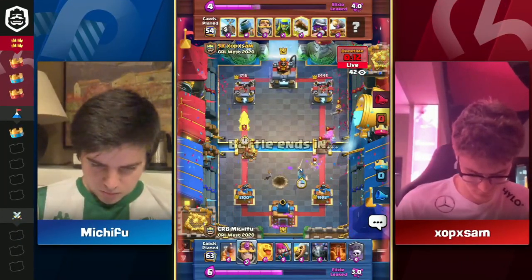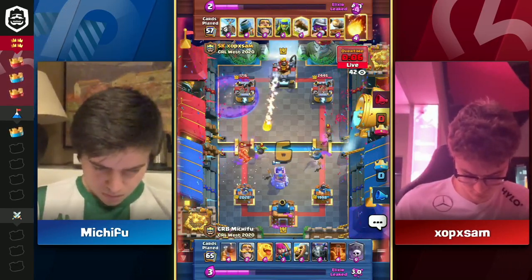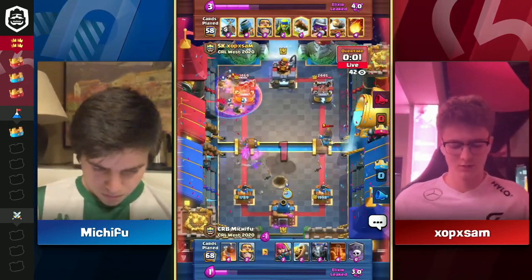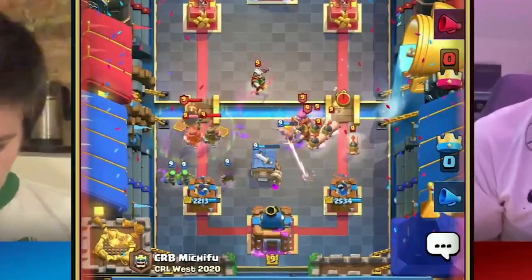Skeleton Barrel number one on the right-hand side — will he do another one? Cannon Cart goes to the left-hand side, trying to split this up. Bomb Tower on the left just barely picks things up. Fireball trying to help, and that's not gonna be enough. Michivu gonna go two up, two down in King of the Hill. That is big time, and this is also where Morton's gotta start thinking about — alright, I'm becoming a little bit predictable.